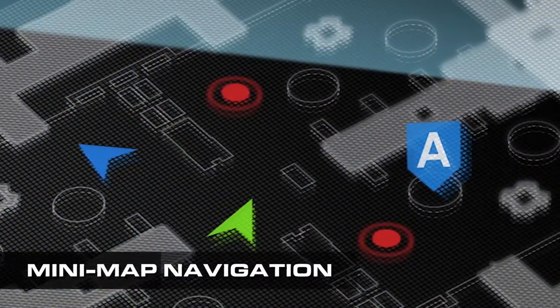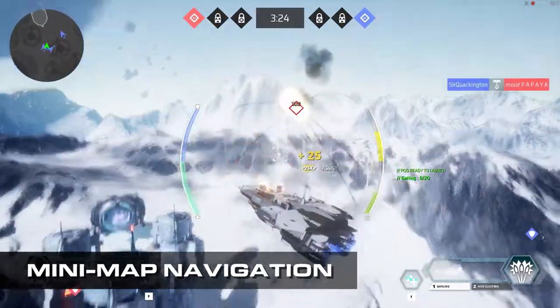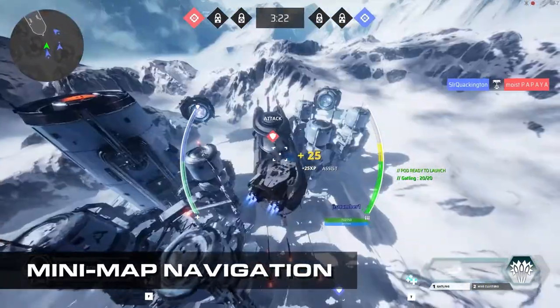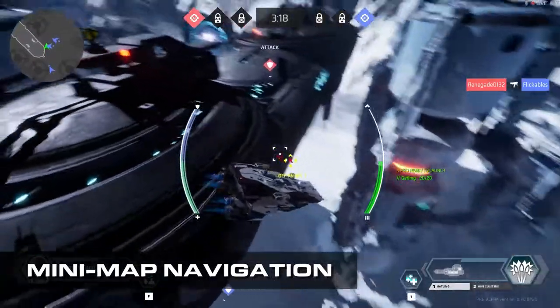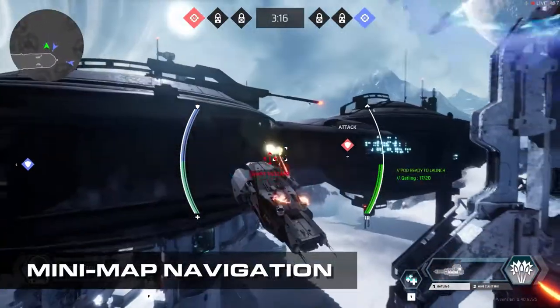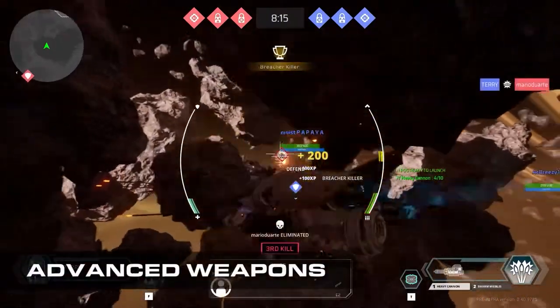Your ability to navigate and identify threats is now vastly improved, thanks to the more effective minimap. The minimap will direct you to key objectives, as well as help you orient yourself in space combat, or in the interiors of capital ships and tech platforms.